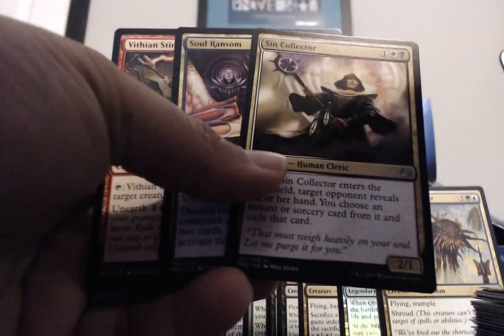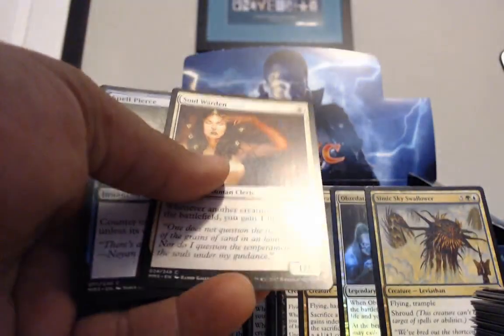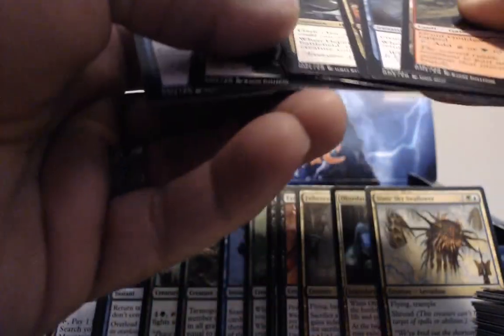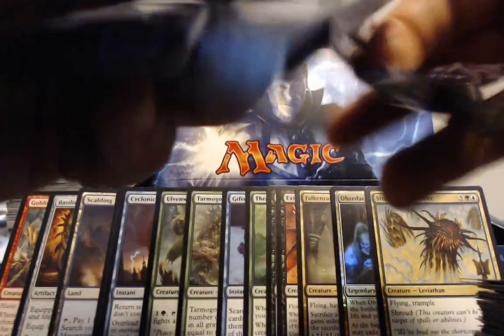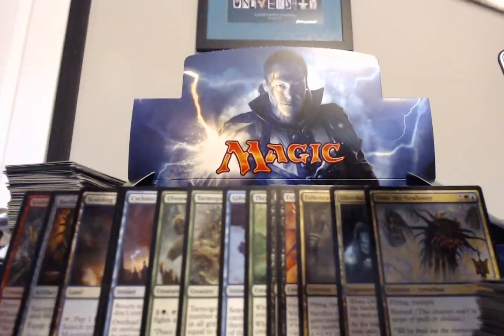Sin Collector, another Stinger. Sin Collector and a Soul Warden. And a Spell Pierce — Spell Pierce City, dude, I have so many now. They were like $2 or so before they got a couple of reprints I think. Still super good.